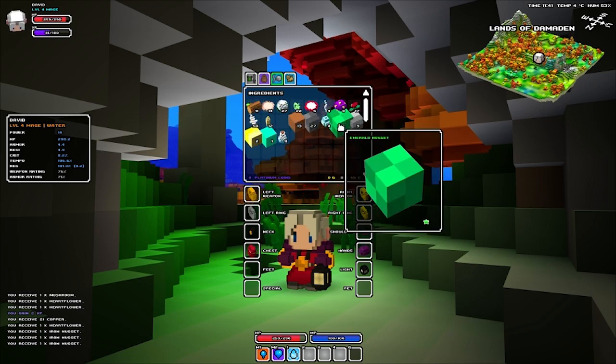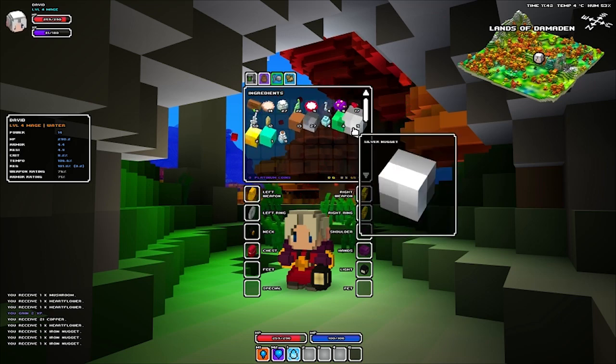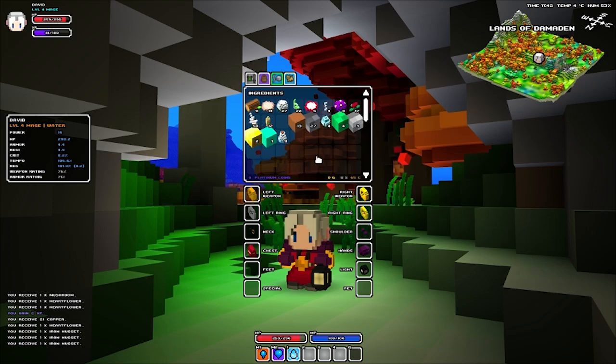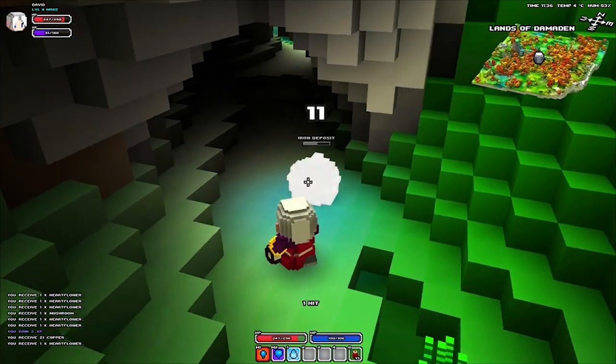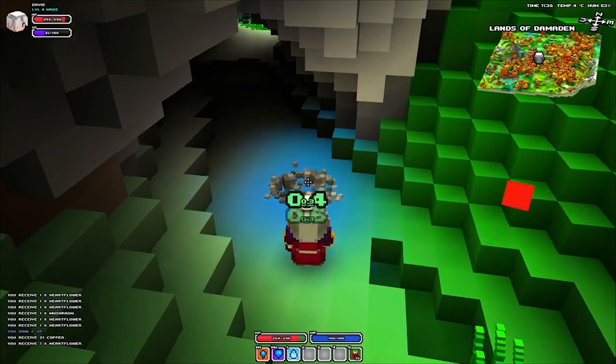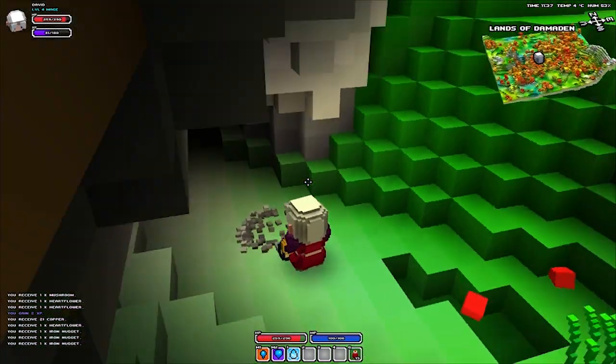Minerals and gems can be used to make and upgrade weapons. They're not found in the ground — they're found in caves in mineral nodes, which look like this. They have to be destroyed to retrieve. Mineral nodes also have a chance of dropping gems.